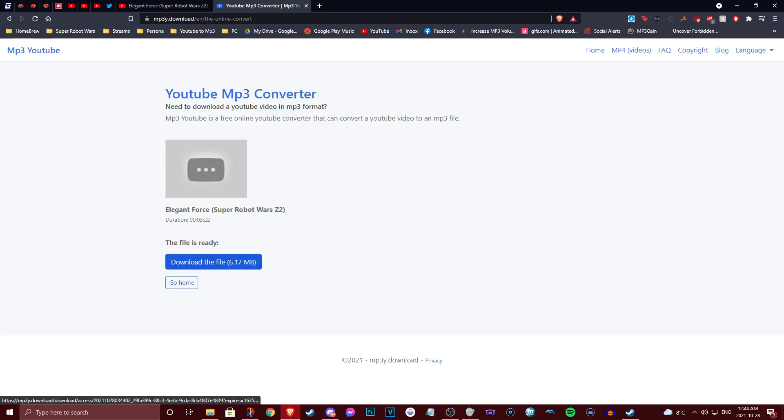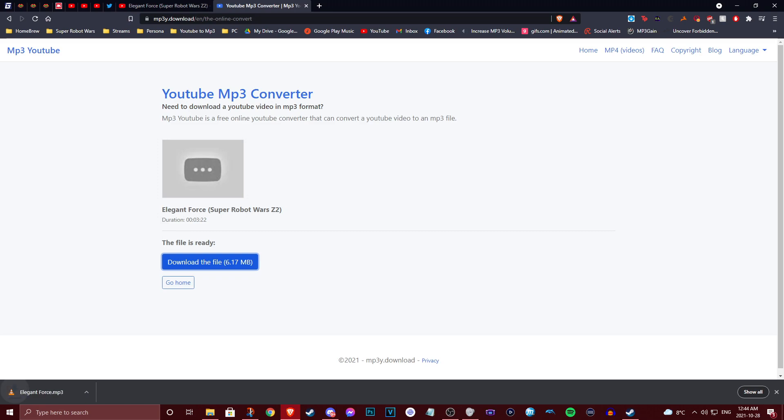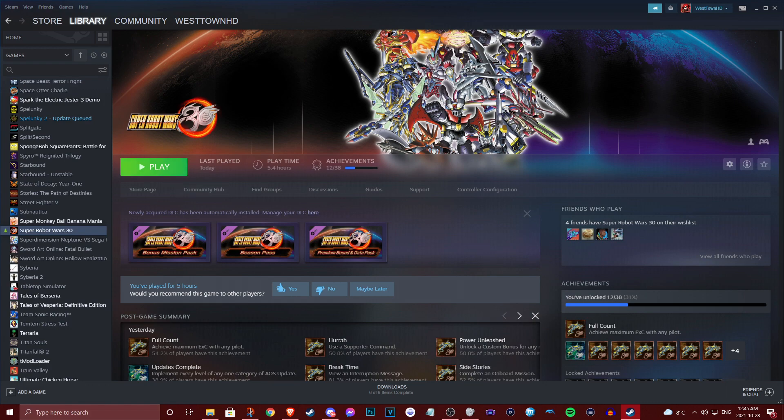I'm going to rename the file 'Elegant Force.' You'll want to navigate to your Steam directory — Steam Apps, Common — that's where the SRW folder and the SRW Music folder are. Alternatively, you can just download to your Downloads folder and drag and drop it in. Name the file, hit Save, and it'll start downloading. Once it's done, minimize that and boot up your copy of SRW 30.